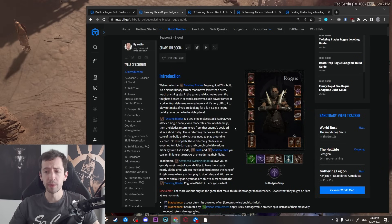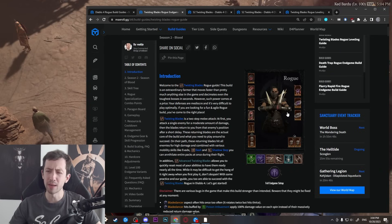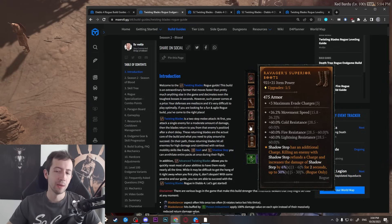Other than that the setup is not all too different. There are some new uniques to play around with. For example, I put in Tibault's Will for the best-in-slot setup, but this is optional — if you want more defenses you can just use any legendary. Right now I'm also not using that pair of pants since I found one with a really bad roll. There's also the Godslayer Crown and the Paingorger's Gauntlets. All of these work and you can choose which one to include, each with its own upsides and downsides.